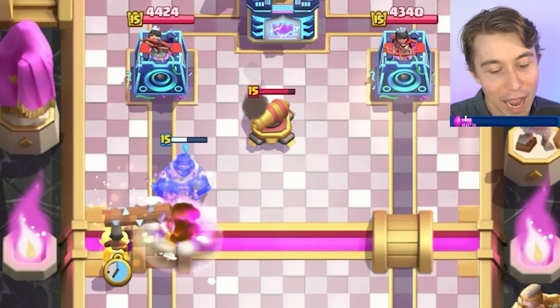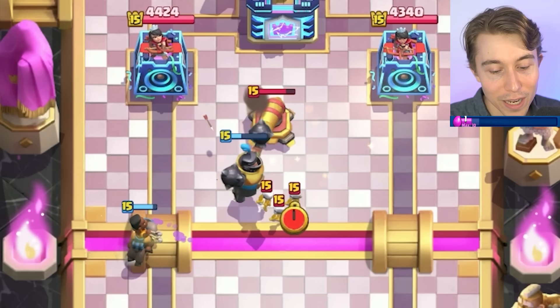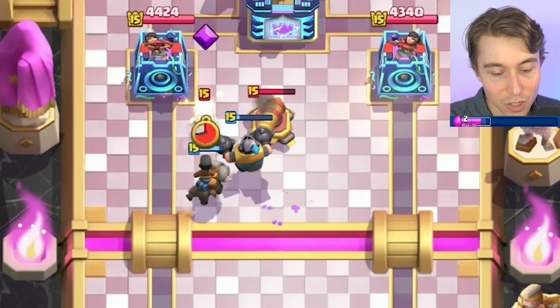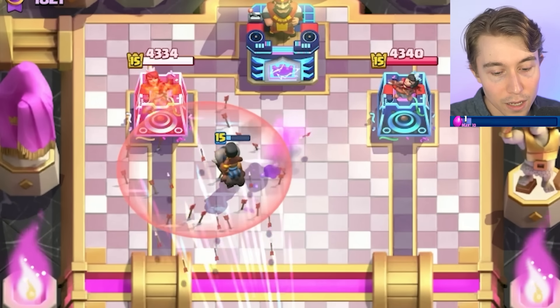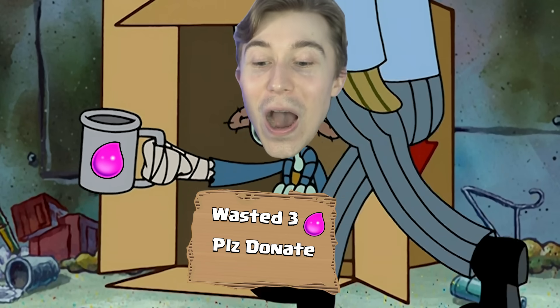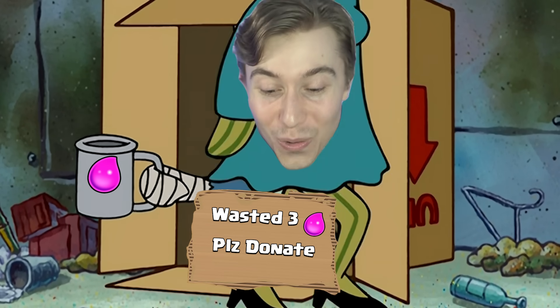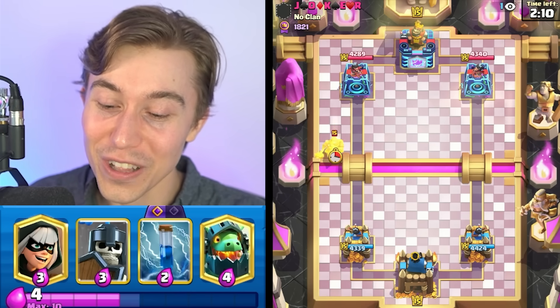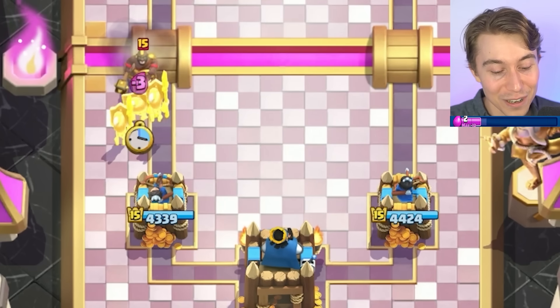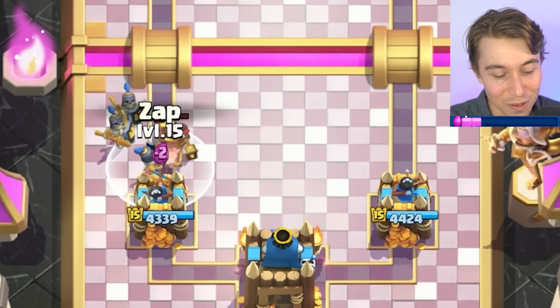I'm going to Ram Rider here too. Since we have obnoxious value with a Mega Knight, I feel like this could work — I might also be stupid. Are we going to end up in misery? I just wasted three Elixir. Guys, I hope I don't get Hog Rider'd right now — that was really bad. Y'all let me know if you've ever done that in single Elixir — you're really banking on it, and then it just doesn't work.